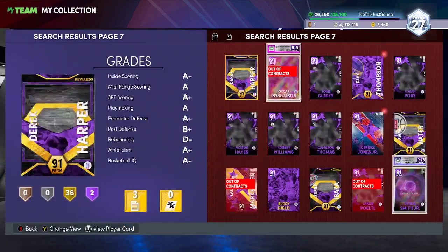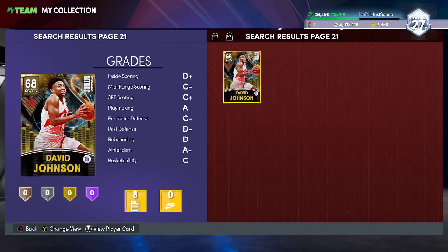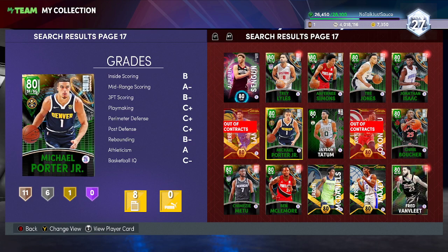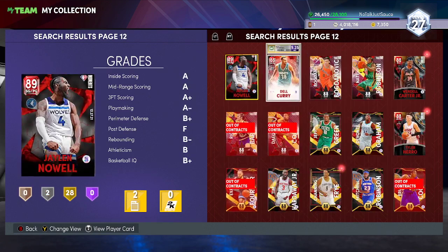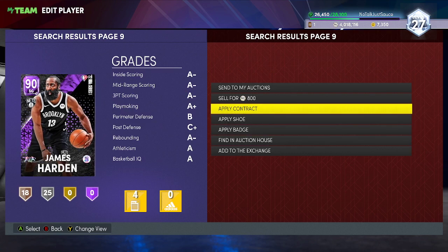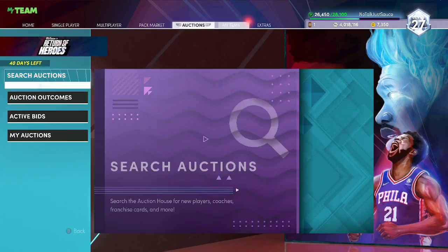Say you get lucky and pull a badge worth 2,500 — that's another 2,500 MT. From your dynamic rating packs you'll mostly get golds, but check anything better in the auction house. Quick sell all your golds, emeralds, sapphires, and rubies. For amethysts, check the auction house first — if they're around 1,000 MT just quick sell them for 800. Collector level won't matter if you're starting this late in the season.